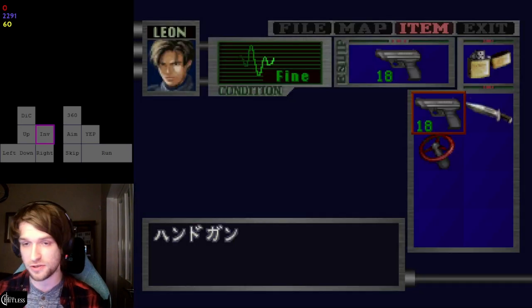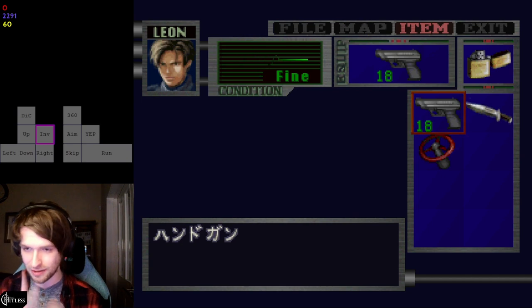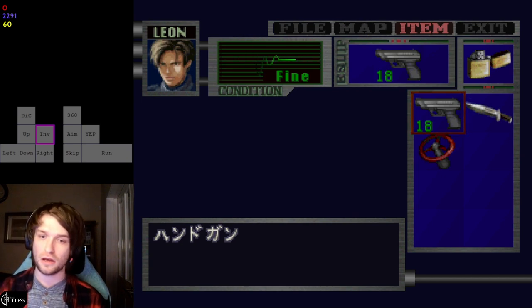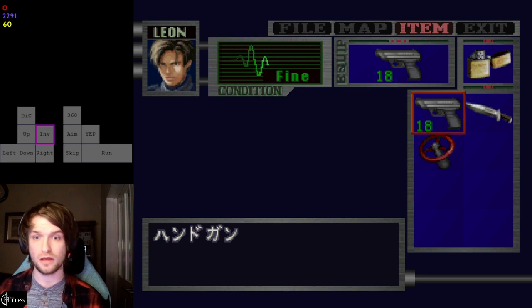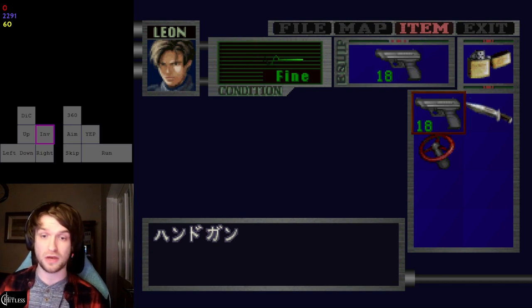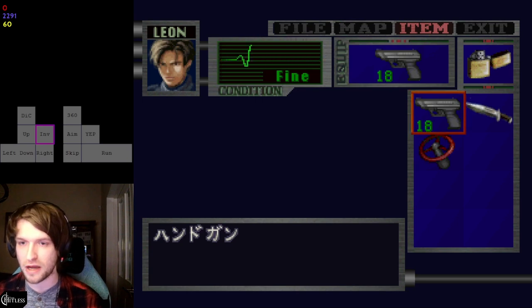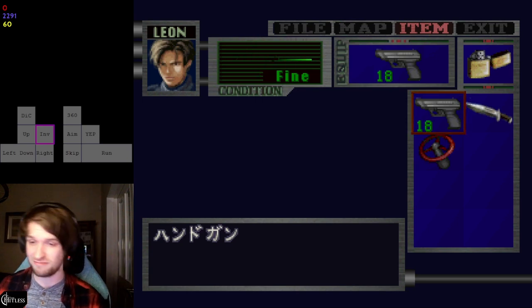That's how to basically dodge Mr. X in a nutshell. Make use of this video — if you want to speedrun at a high level you need to do this. A lot of people come into this game and just take the punch from Mr. X, but it takes 30 damage if you get punched by his left arm and 45 damage if you get punched by his right arm.